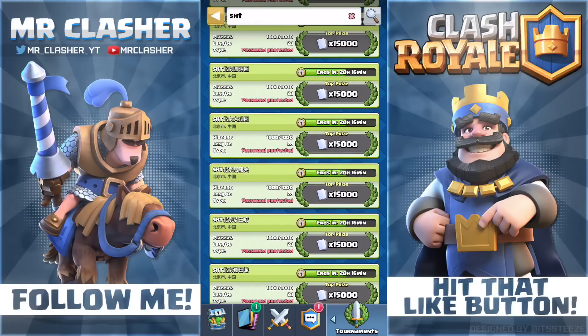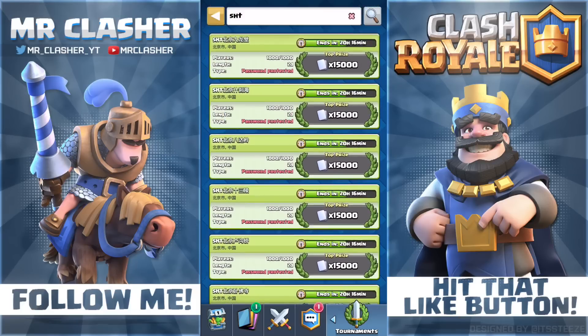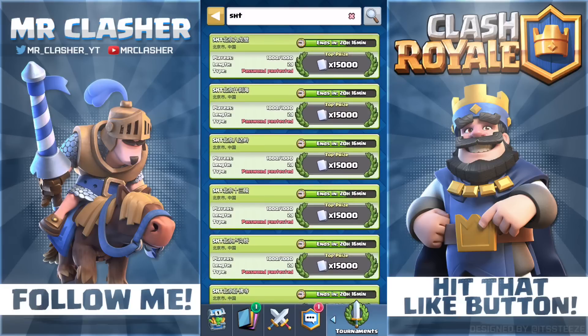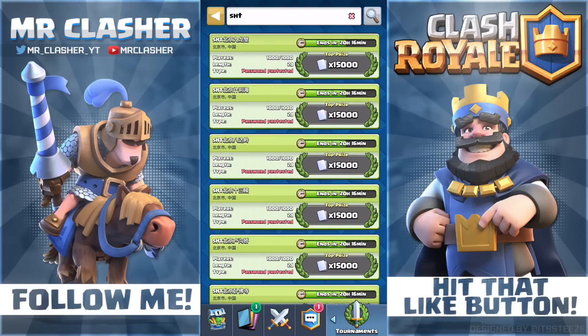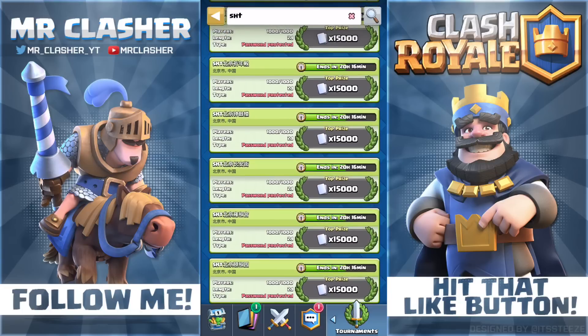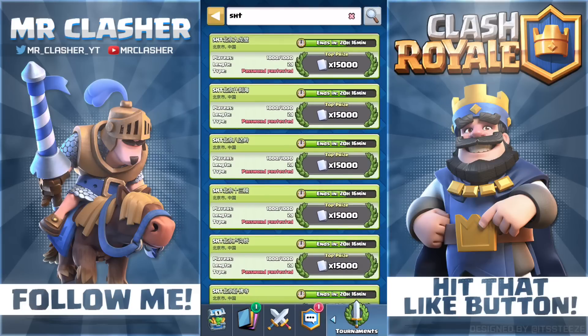I really don't know much about this clan. Their clans look very similar — they have the same start time, same end time, same battle format, and they all have 15,000 cards to grab. It's 250,000 gems to start a tournament this big, and there are 20 of them. That is a ton of money and gems. I really think this is the most money a person or anyone has spent inside the game — just spending 36,000 inside the game out of nowhere is crazy.